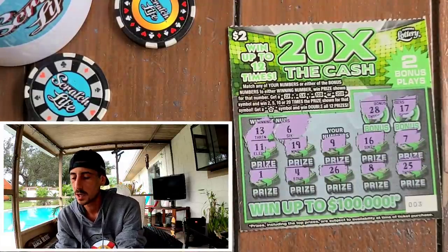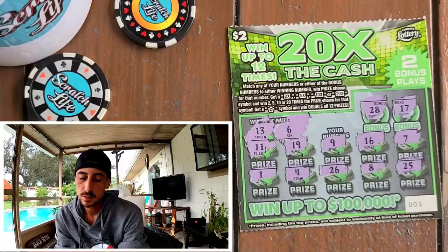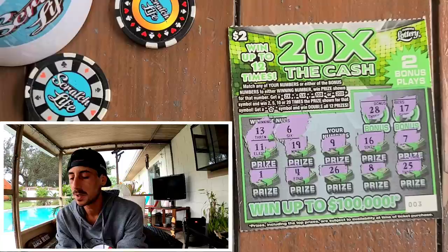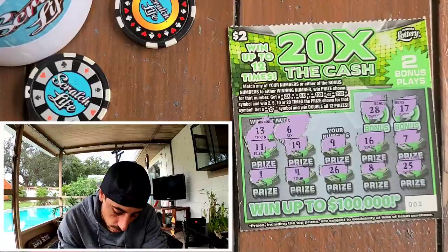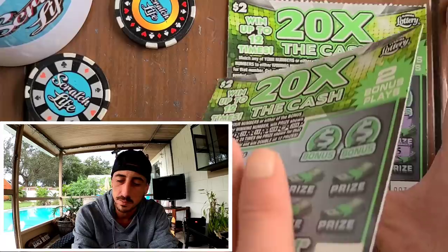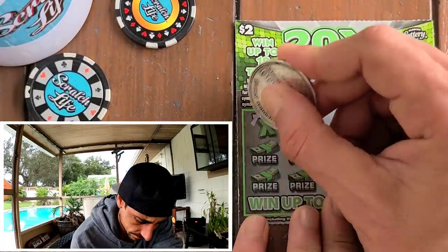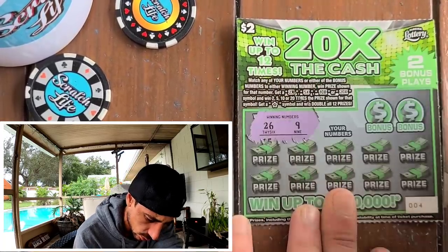I got so freaking lucky on Friday's video — I hit big on the new 200X and picked up the ticket the first day it came out. Trying to rip ticket number four but it won't rip — that's why she ripped number two completely, it's a very hard ticket to break. All right, we got four dollars back so far. Got 26 and a 9, come on.